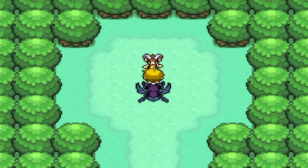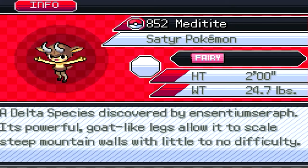Dun dun dun! Hello — the Seder Pokemon. Its powerful goat-like legs allow it to scale steep mountain walls with little to no difficulty. The fairy type.